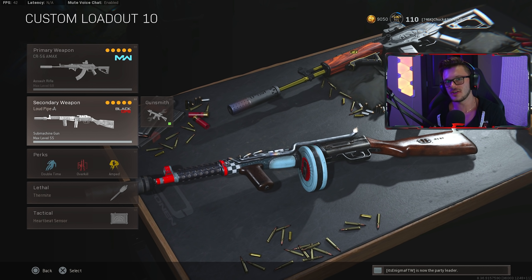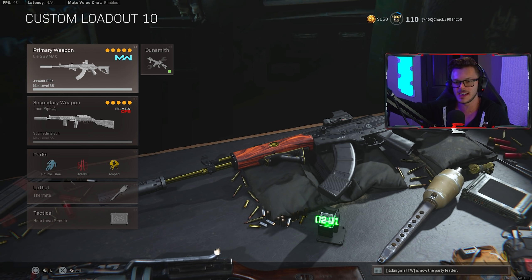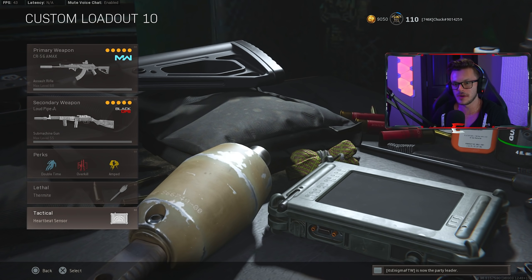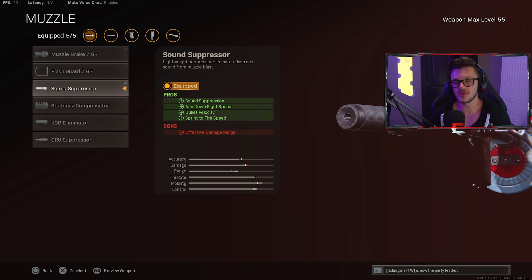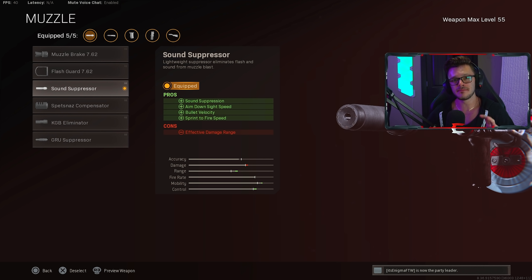With that being said, let's actually get into my class here, breaking down this PPSH build because they did change some stuff I'm gonna have to explain. So of course we're running the Amax as my primary because we're actually playing some Rebirth — they did update Rebirth so it's entirely bright outside and it looks amazing. Then we have the PPSH obviously, the perks of Double Time and Overkill, the lethal of the Thermite, and the tactical is the Heartbeat Sensor. Now we are not going to be running the Groov Suppressor on this thing. After the update, the Sound Suppressor got a much-needed buff — it makes it more viable, and this is what I would classify as the SMG suppressor now. It actually gives you sound suppression, aim-down-sight speed, bullet velocity, and sprint-to-fire speed, though it does slightly reduce your effective damage range.